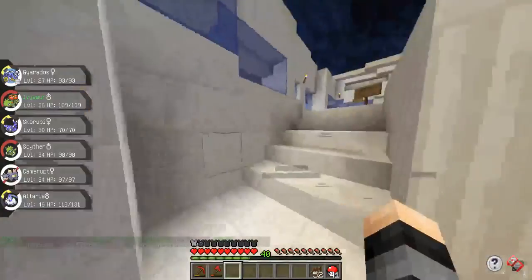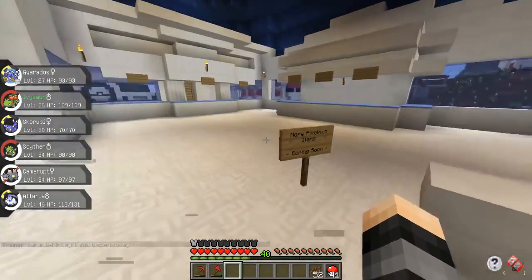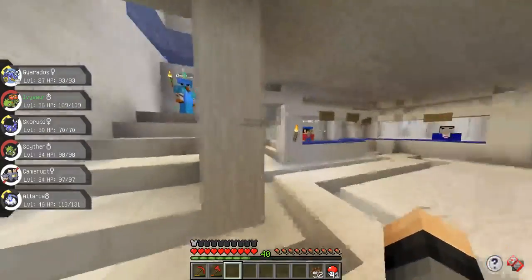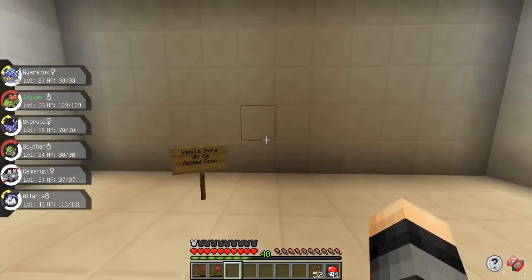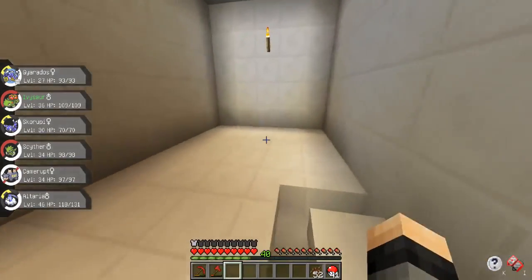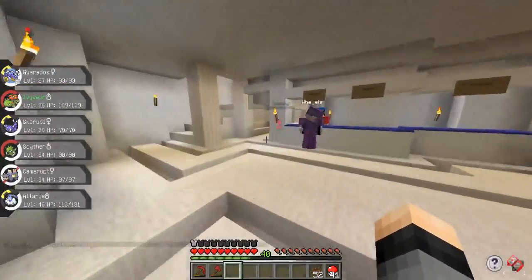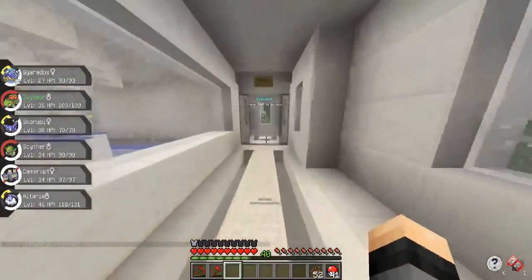If we head upstairs, I'm planning on putting in some more Pixelmon items on this top floor. Originally I was going to do vanilla items up here, but I figured we need more space for Pixelmon items. Instead, there is an elevator that will take you down to this room — right now it's just an empty room, it's actually really small. I'm going to expand it and probably put the vanilla shop items down there, which should be pretty cool once it's done. The layout of the shop worked out really nicely.